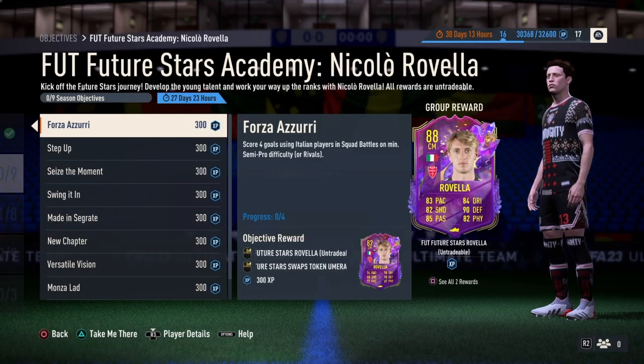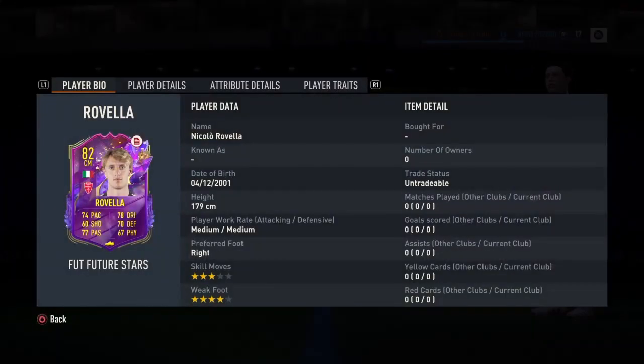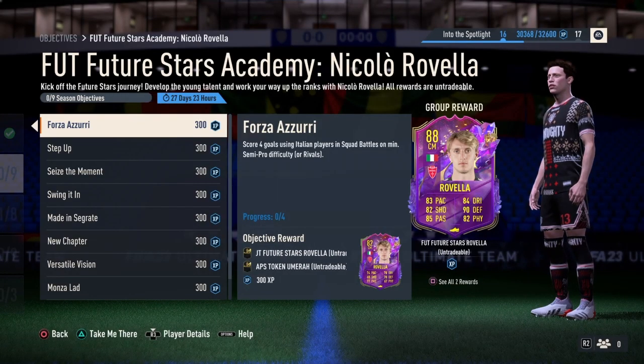For the first objective, Forza Azuri, it says score 4 goals using Italian players in Squad Battles on a minimum semi-pro difficulty. This is easy — just simply score 4 goals with Italian players. Once you do that, they're going to give you the same player but with an 82 overall card.